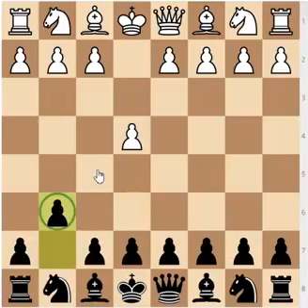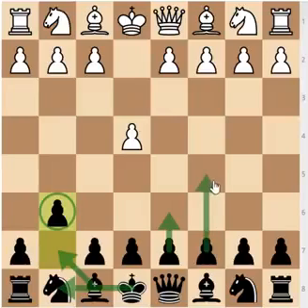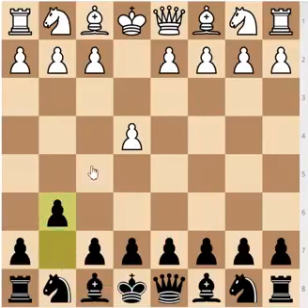Black is going for his normal hyper-modern setup with bishop to g7, castling short, playing d6, and then going on from there. The main idea for Black in the Modern Defense is to strike through the center with the move c5. White has only one response: once Black relinquishes the center with the move g6, you should take it — so pawn to d4, taking up the center.